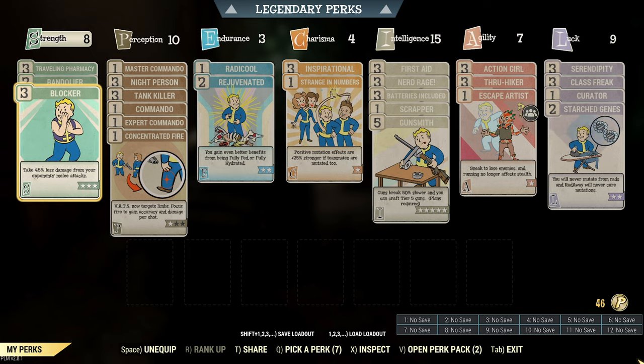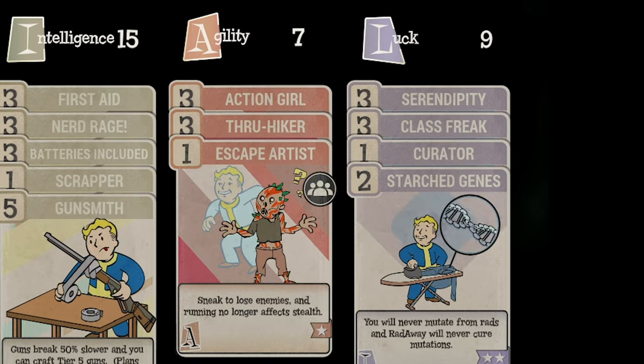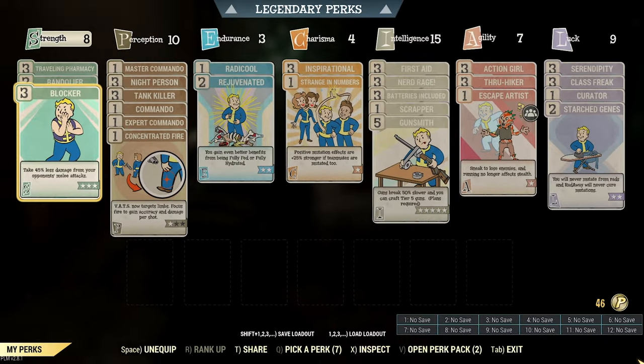There are 7 points in Agility. Rank 3 Action Boy or Girl will increase AP regeneration by 45% — this synergizes well with Nerd Rage and Rejuvenated. Rank 3 Dromedary will reduce your food weight by 90%. Prep will include farming lots of food, including cranberry relish, bread and fungus soup, corn soup, and any ingredients worth carrying. Escape Artist will aid in combat as Sneak helps to evade damage and activate the sneak damage bonus. I suggest having Rank 2 Ammosmith and White Knight on standby.